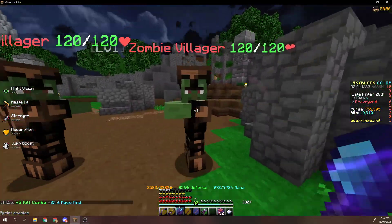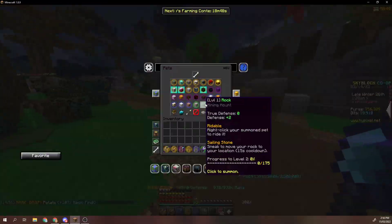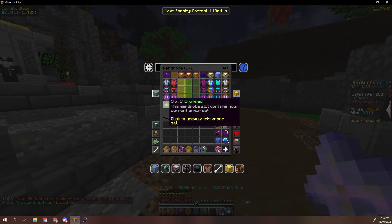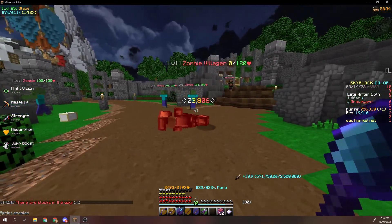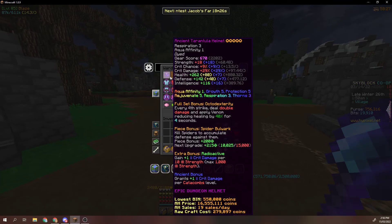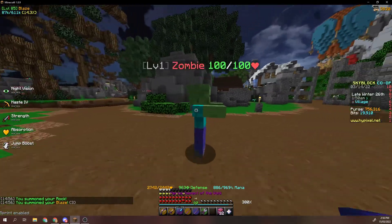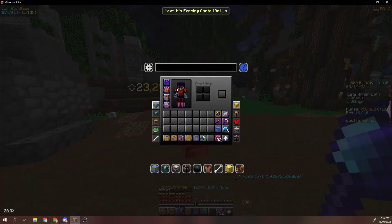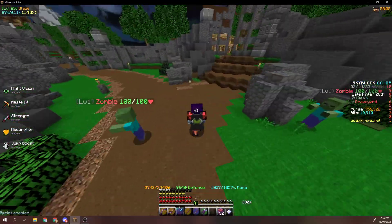That's about a 15% increase — pretty big. Anyway, switching back to the Blaze pet and using the Frozen Blaze armor, waiting for that strength to expire. Hitting 23,806 damage — so now it's the same as Necron, which is really surprising. And if we use the Blaze pet with Necron, we're doing 23,270, because the Blaze pet only buffs hot potato books, not Necron armor.